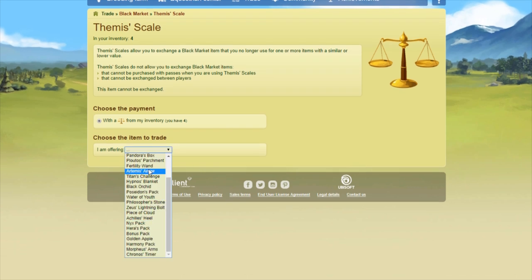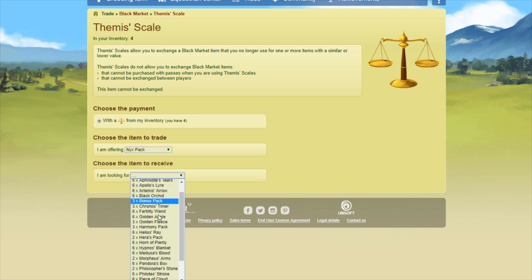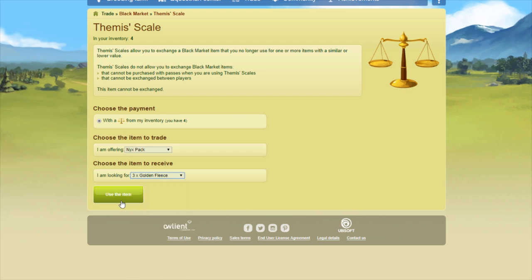So to use Themis scale — I've done this in a few other videos before — you click on the Themis scale and I want to trade a Nyx pack. Because it's a 600 pass item, I can get three Titan's challenges in return since those are all 200 passes. Actually no, I don't want Titan's challenges — I want golden fleeces. Oh my gosh, okay. Golden fleeces. Got my golden fleeces. Let's go.